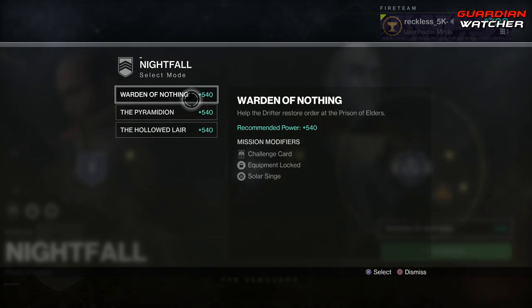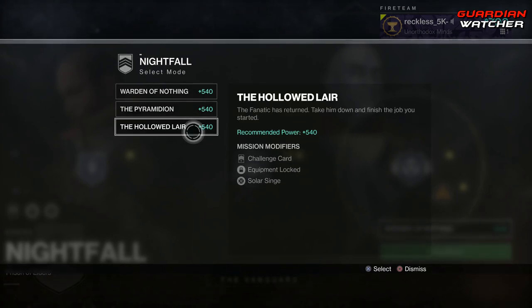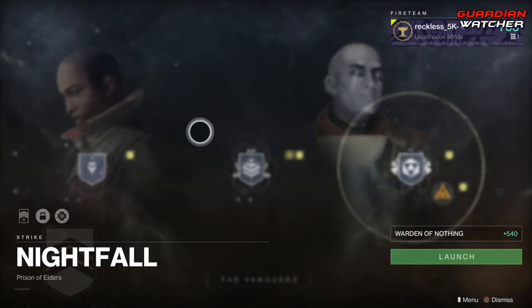You also need to complete a Nightfall and a Nightfall with 100,000 points. Nightfalls this week are Warden of Nothing, the Pyramidion, and the Hollowed Lair. The Hollowed Lair would probably be the easiest or fastest to complete — probably both.